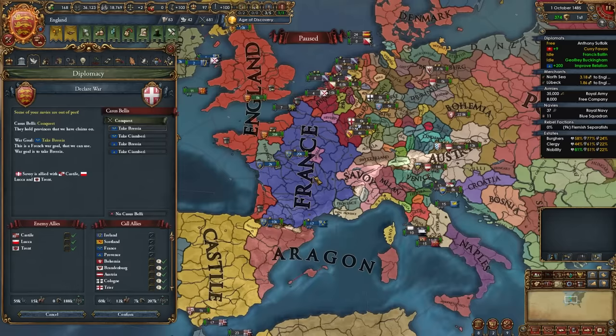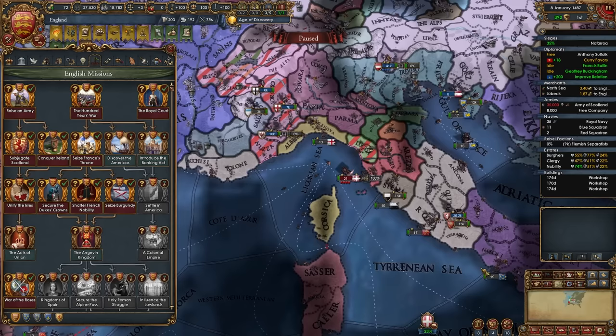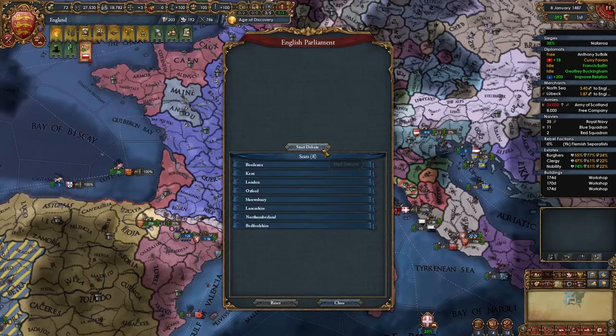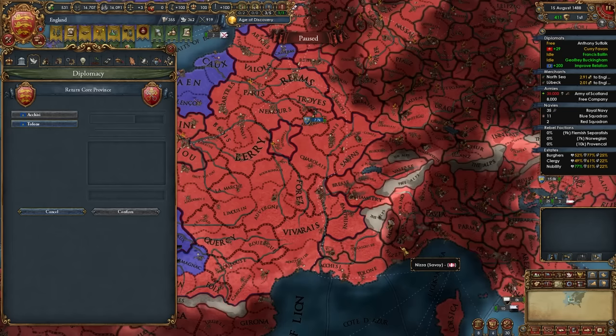Now I'm continuing wars by declaring on Savoy for the conquest of Brescia, since we need to own all provinces in the region of France. Savoy is allied to Castile which has Aragon, making this a big war — so I'm calling in all of my allies. I'm using France as the one with claims since I can't get claims on Savoy myself. The war with Savoy is now done, and I'll be taking only the provinces we need for the region of France, focusing on the rest later since we want to go down into Italy as well.